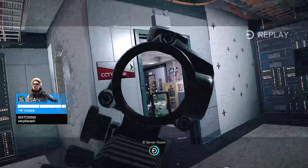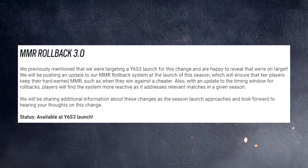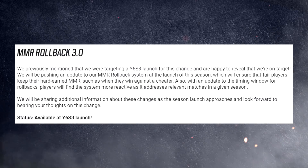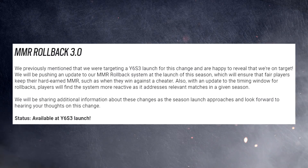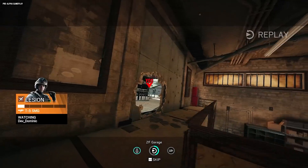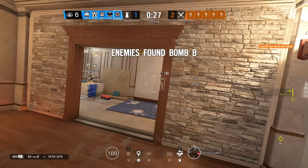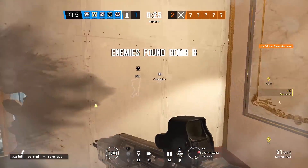For number four, we're doubling up with two new features. The first is MMR Rollback 3.0. Ubisoft says that the new MMR rollback system will make it so that if you win against a cheater, you will actually keep that MMR. Done away are the days of playing against someone cheating, still beating them, and it just not mattering. I think this is one of those sleeper updates that'll make some people smile.